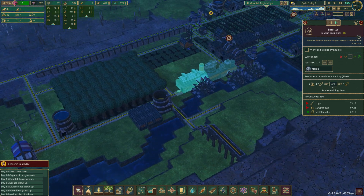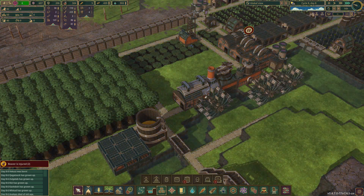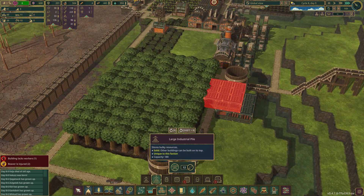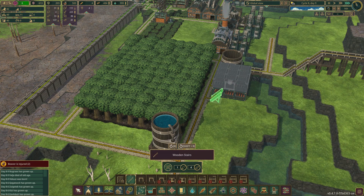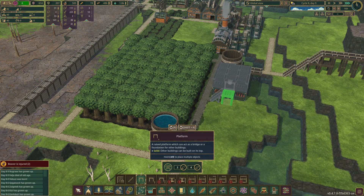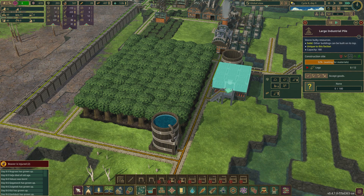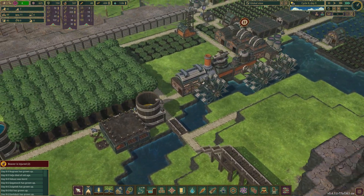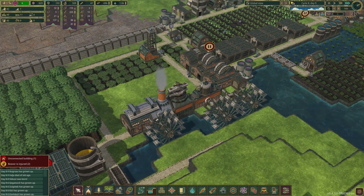We have two metal blocks and we're going to want to store the metal blocks, probably up here like that. Metal blocks - that's what we want. We'll put the metal blocks on top.